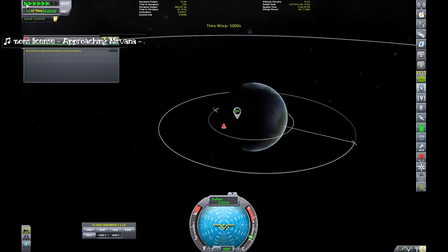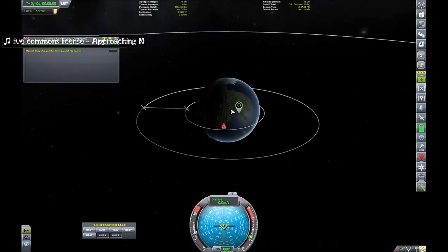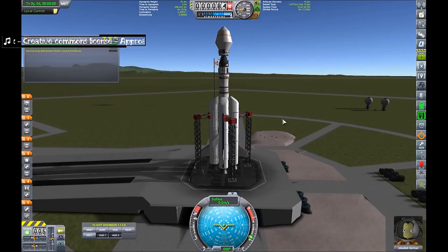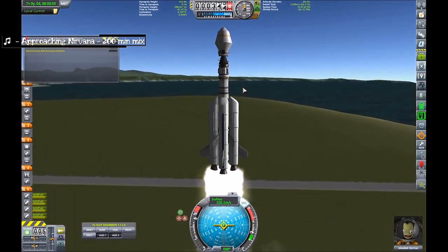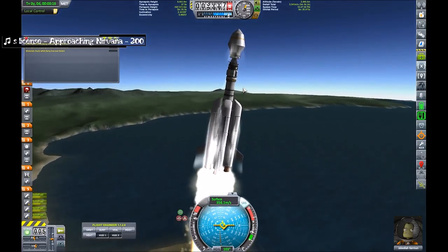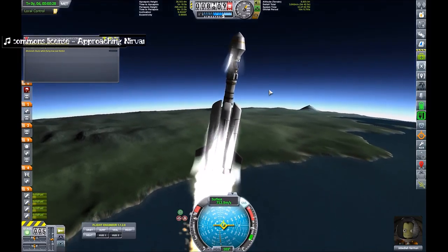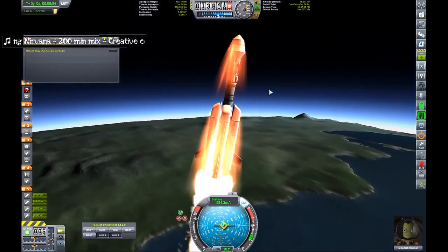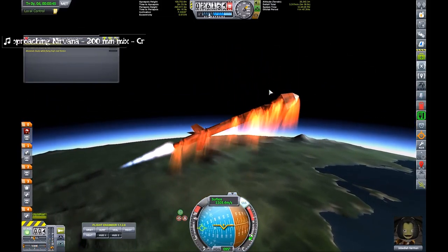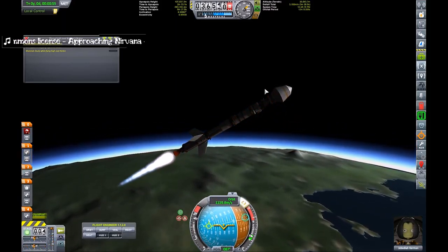I'm just getting around to the KSC at daytime so that I have solar power right from the start, and also Comsat 1 is about a quarter of the planet behind. So here we go — good bit of time-lapse. You can see I adjusted the staging sequence to get me up there. Not too worried about that rocket boost contract at the moment — focused on the Comsat contract. Just doing the gravity turn; not the most efficient but we'll deal with that.